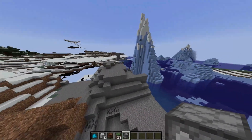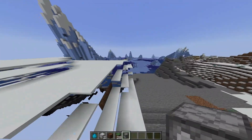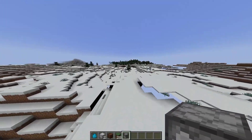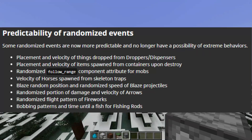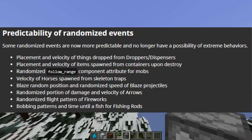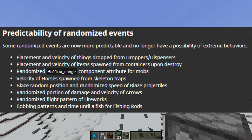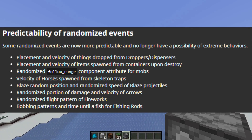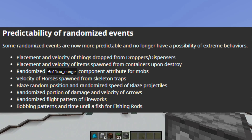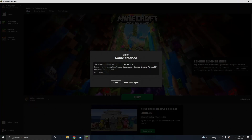They've changed velocity and randomness in Minecraft, which is really cool. Reading from the changelog: 'Some randomized events are now more predictable and no longer have the possibility of extreme behaviors.' This applies to placement and velocity of items dropped by droppers and dispensers, and items spawned from destroyed containers. So basically drops are going to be identical and consistent every time instead of one shooting out farther than another. Then my game just crashed.